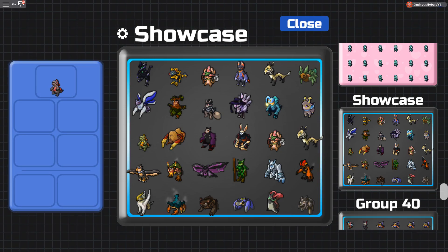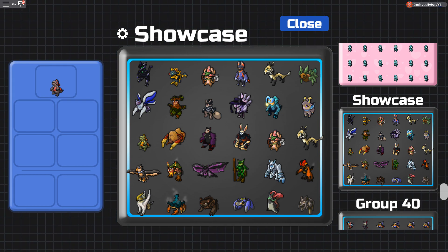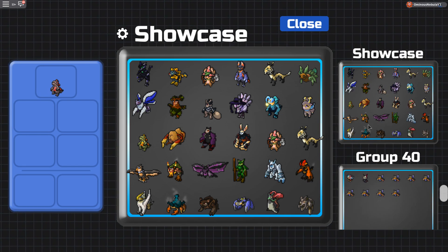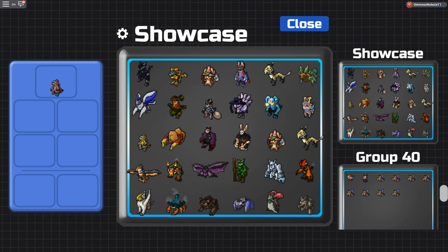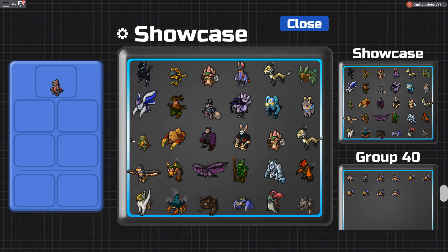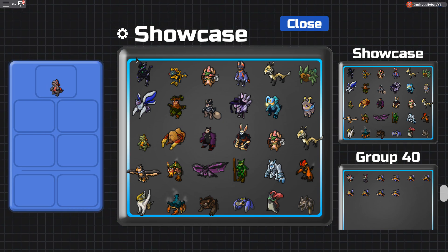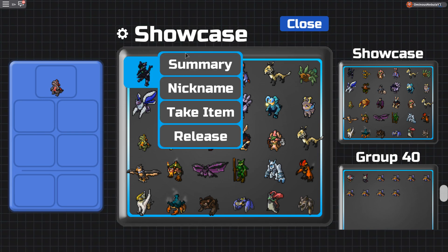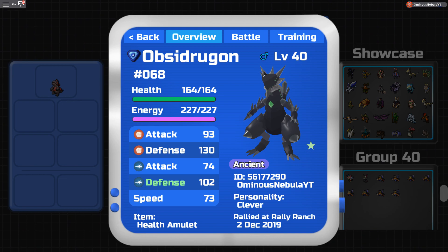What's up guys, it's your boy Nebula here. Today we are going to be showcasing pretty much everything in this box — basically almost all the lumians in the game. There is more to be showcased, like Gecko's evolution, but we're just going to showcase Gecko for now with the same DPS and TVs and stuff, and the set that I'm going to run.